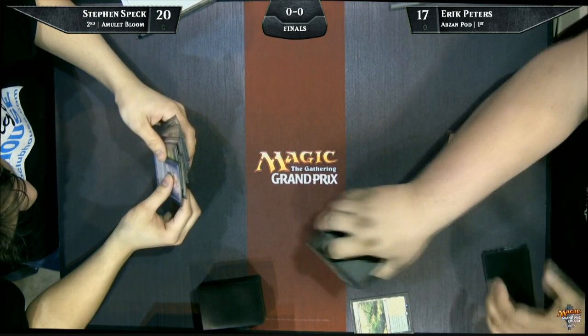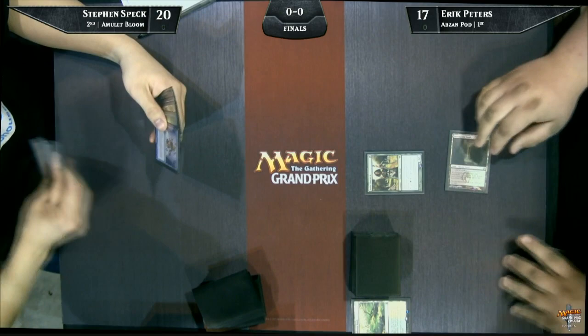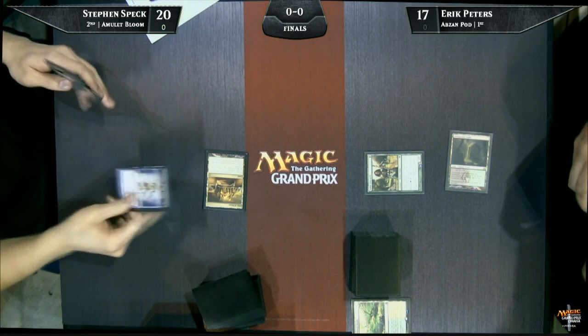a super interesting and pretty complex combo deck, playing against Eric Peters. He's playing what has to be sort of the staple deck. There were two main decks here — Abzan Pod is one of them, that's what Eric's got, and there was Blue-Red Delver, which didn't make it to the finals, though it did put two copies in the top eight. We saw Pascal Manor just lose in the semis and Stefan Barrios lose in the quarters.